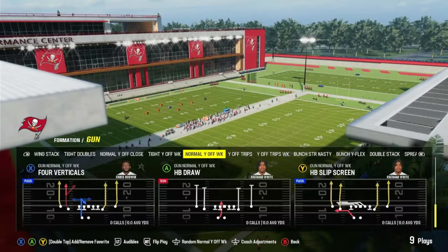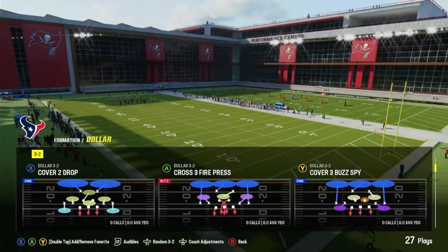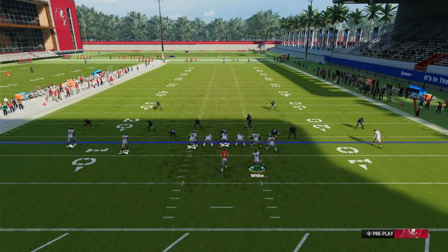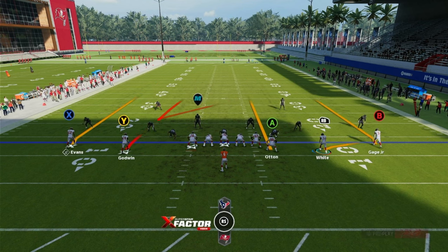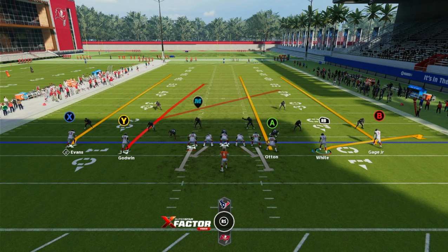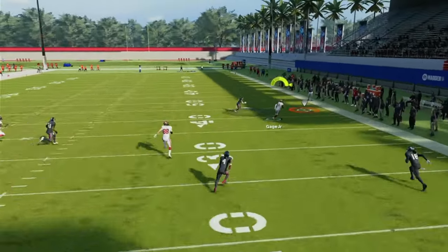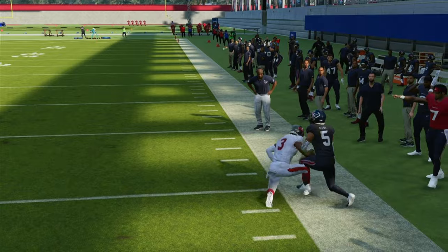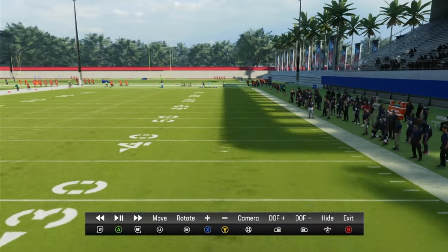Now I want to go over how you can beat certain defensive coverages just based off freeform passing. The first coverage is Cover 2 zone, and we're going to go to four verticals. The concept on the right side is what I do against Cover 2 almost every time I see it — it's extremely hard to stop. I'm going to either throw it to receiver A or B: if I throw to A, I freeform pass the ball to the middle of the field; if I throw to B, I freeform pass the ball to the sideline. You've got to read that safety — right there, that's a perfect example. I freeform passed to the sideline and the safety did not have a shot. That's how you can beat Cover 2: whenever there's a safety in the middle and you have room to the sideline, just freeform pass to the sideline.